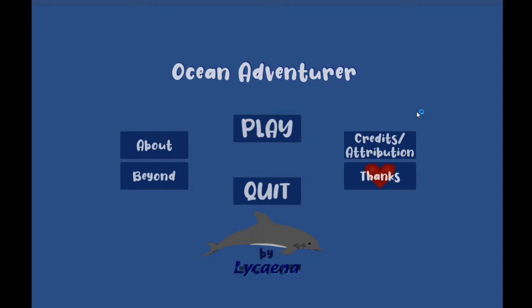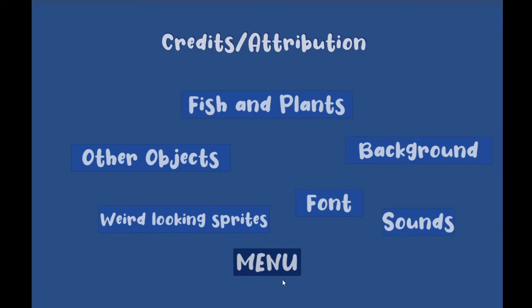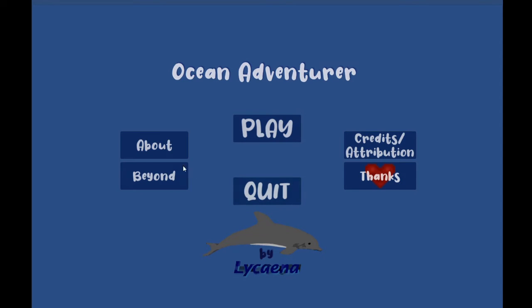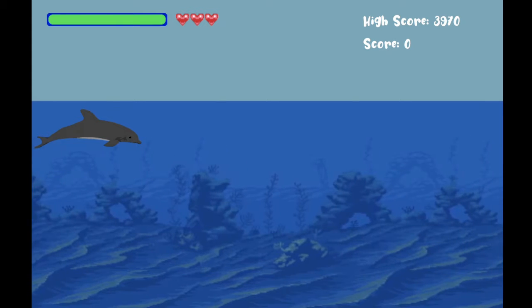Hello everyone and welcome to my final assignment. This is the game I created — it's called Ocean Adventure. It starts with a main menu. It has a really large credits attribution section, which I wanted to show because I'm so thankful to all the people that offer their artwork under Creative Commons license. You can also read something about the game and what this quest is all about. I'm just gonna start because I don't have that much time.